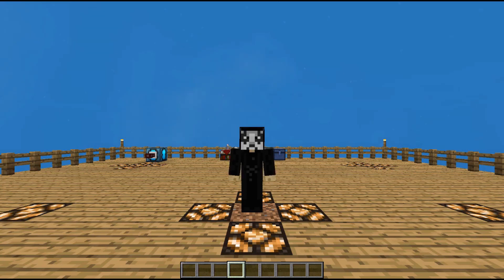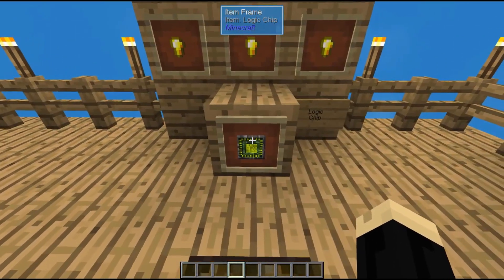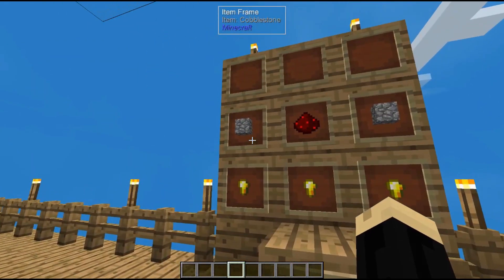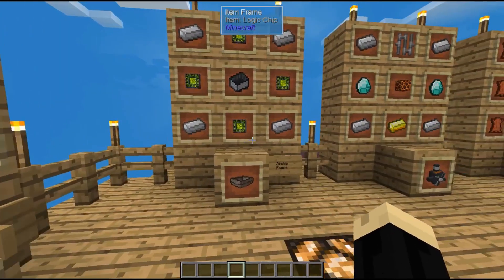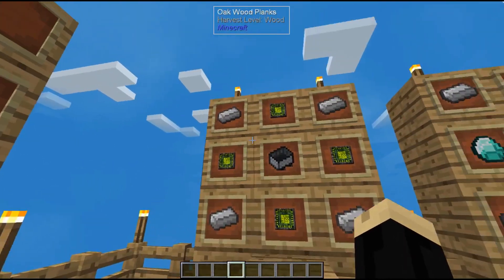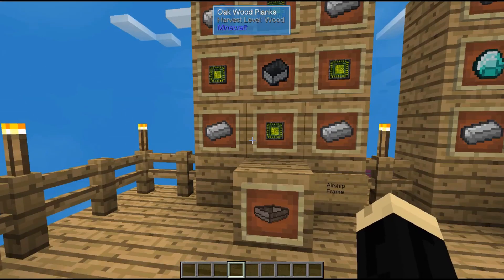Alright, so there are several different parts and components involved with making an Airship. You're going to need some logic chips — that's three gold nuggets, two cobblestone, and a redstone. For the Airship Frame, you'll need four of those logic chips, four iron ingots, and one minecart.